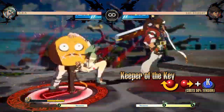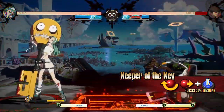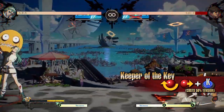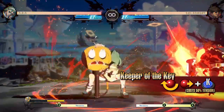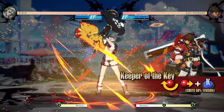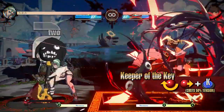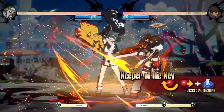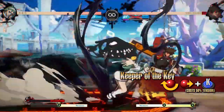Keeper of the Key — summons a projectile from the ground at the opponent's current position. Use this as a surprise attack from long range. It summons additional projectiles while in Jealous Rage. ABBA remains at a significant advantage even when this move is blocked, making it a great tool for extending pressure as well.